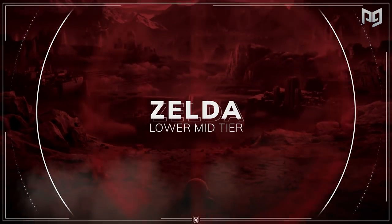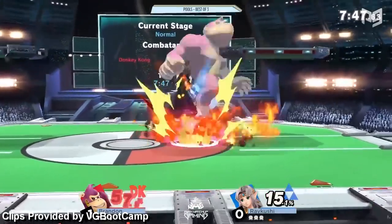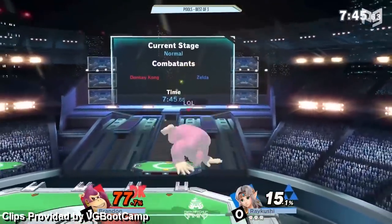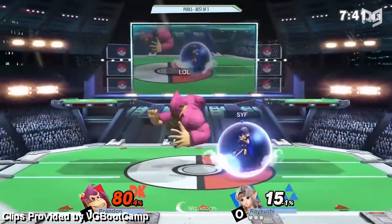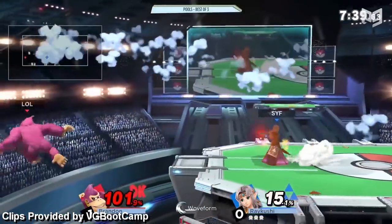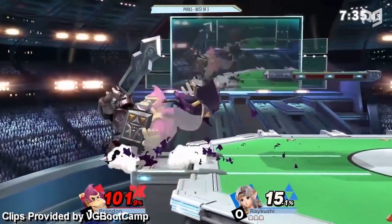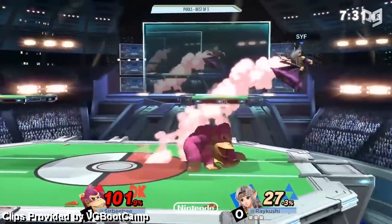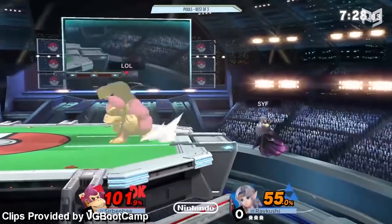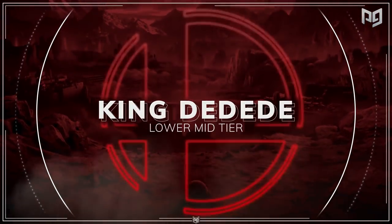Honestly, mid tier is the spot for solid but not suffocating zoners — just like Zelda. Her range as well as some of her specials and ground moves give her a hard-to-break defense. However, her aerials aren't great, she's slow, and a lot of her options are committal, which makes her neutral kind of tough to manage. Like most mid tiers, she's not a character to sleep on and she has good players like Ven who get big wins with her, but like most zoner mid tiers, this character is going to cause more trouble in quick play than in tournament.